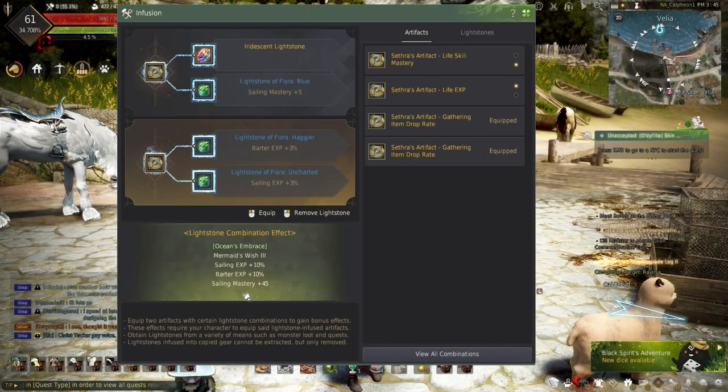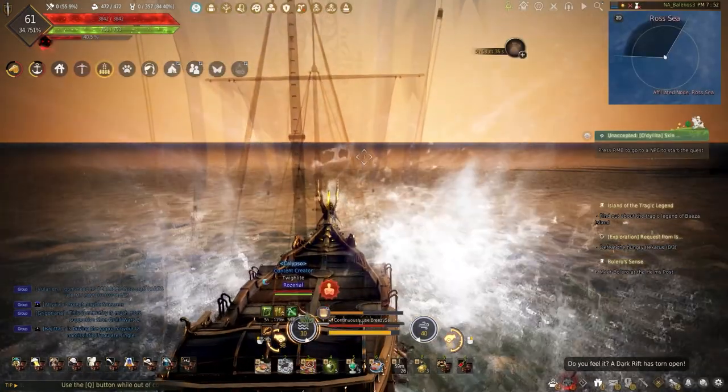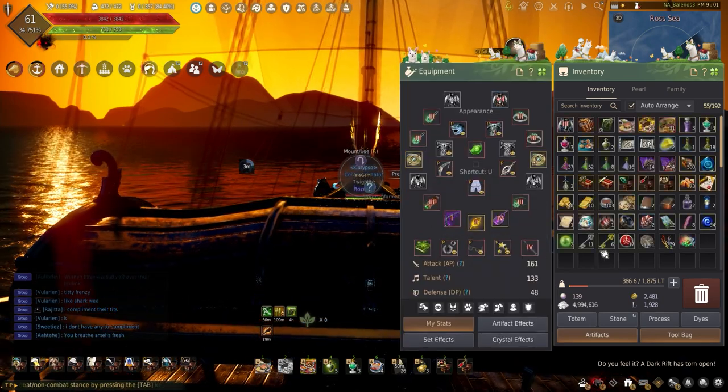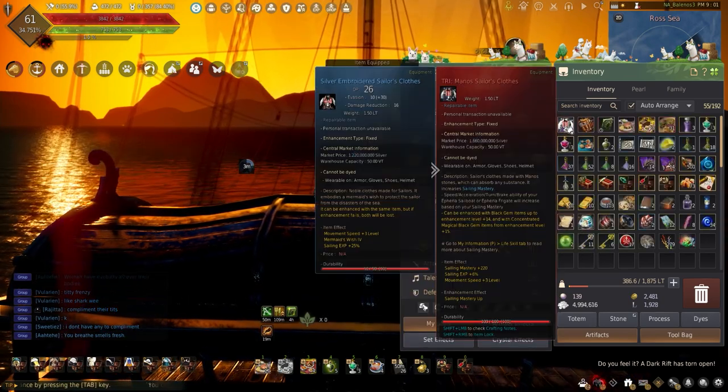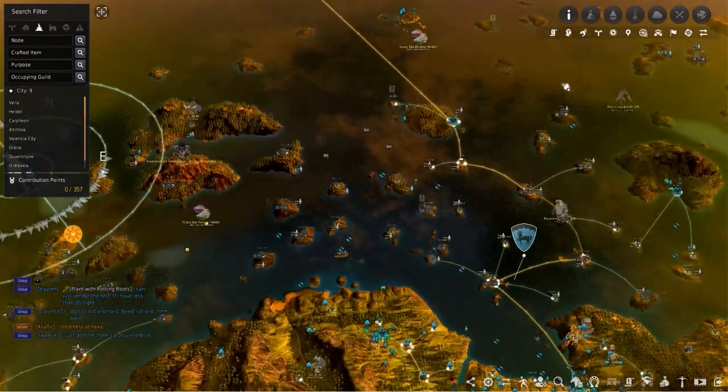This combination of gear and buffs focuses around the Lifestone combination Ocean's Embrace. This not only helps speed up sailing, but bartering at the same time, removing the need to change gear or use different buffs just to get the most. Note that this is only great for sailing around the Rossia and Margoria.